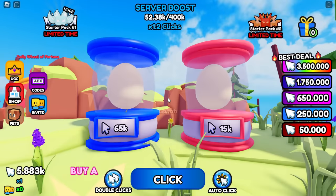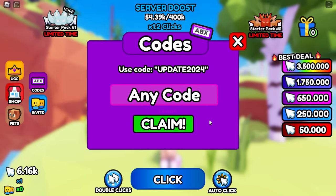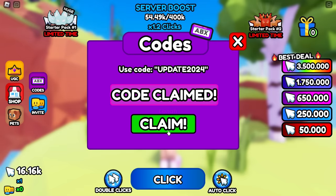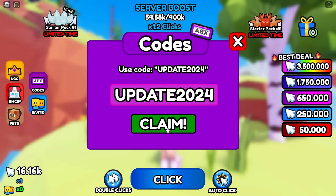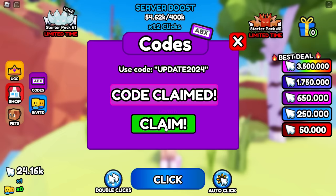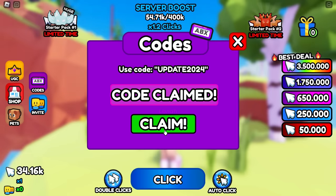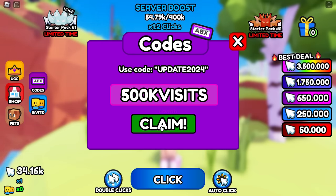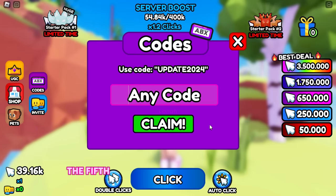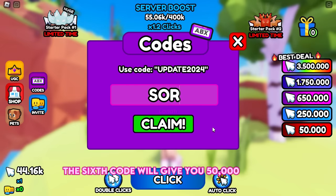When you have enough clicks, buy a pet to help you earn more clicks each click. Now let's redeem a few codes to save time. The first code gives you 10,000 clicks. The second code gives you 7,000 clicks. The third code gives you 10,000 clicks. The fourth code gives you 5,000 clicks. The fifth code gives you 5,000 clicks. The sixth code gives you 50,000 clicks.